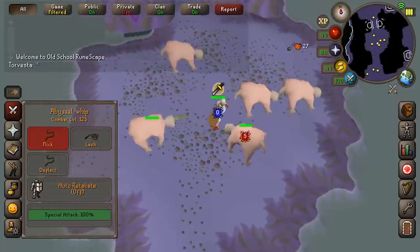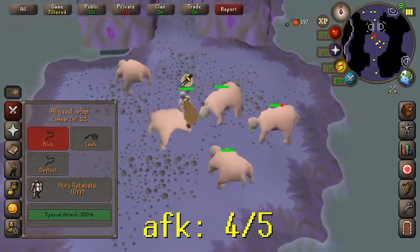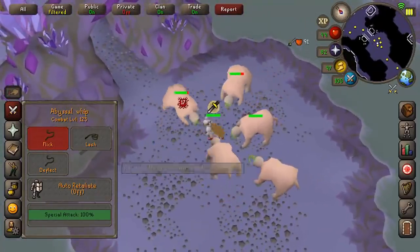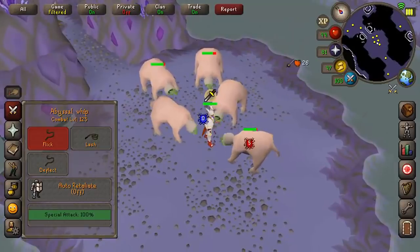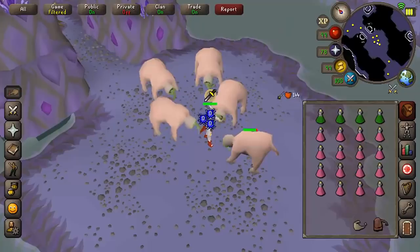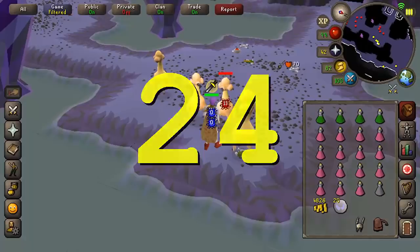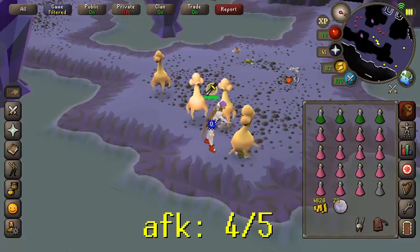Mutated bloodvelds in the Catacombs only requires 50 Slayer. They have 170 hit points and there are five of them in a multi-combat area. You tag all of them, wear your proselyte, protect from melee, and AFK for a couple of minutes. You get insane XP per hour and they also drop blood runes. Very good training spot.